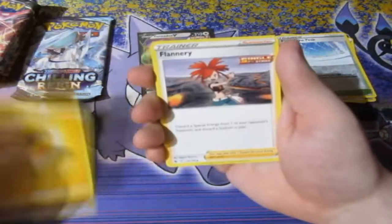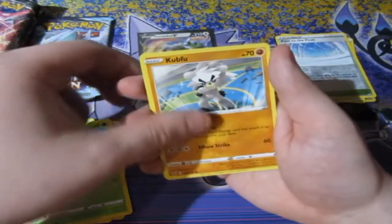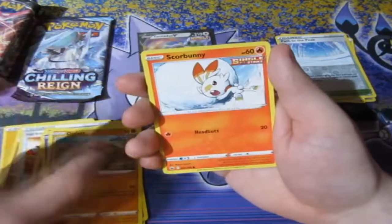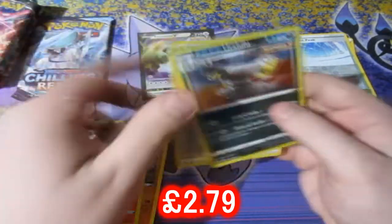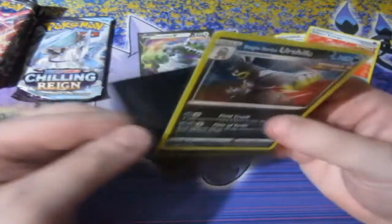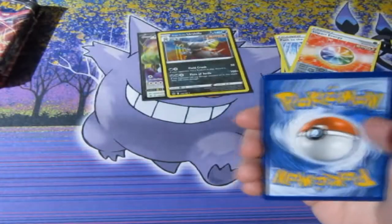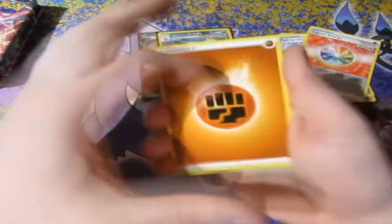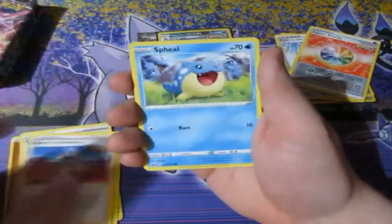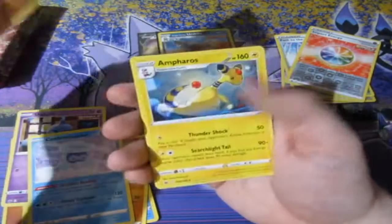If I get another holo I'll be super happy. We need to get three good holos. Final pack of Chilling Reign — Lightning Energy, Flannery, Crabominable. Diglett, Scorbunny, Impact Energy, and we get ourselves another Single Strike Urshifu — we've pulled that quite a lot for the holo rares, but still I'll take it. Two holographics — I'll be very happy with that. Reverse Foil Crabominable and Ampharos as well. Okay, now it's time for Fusion Strike.